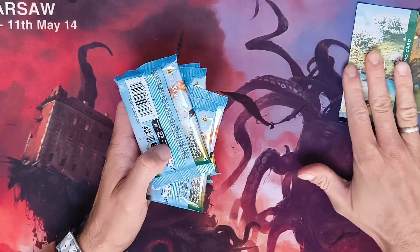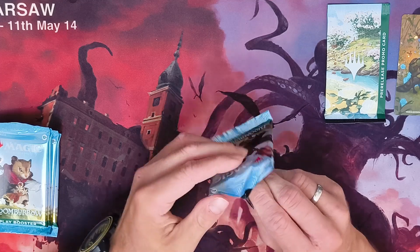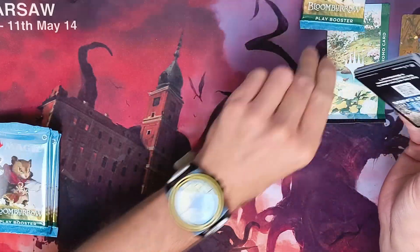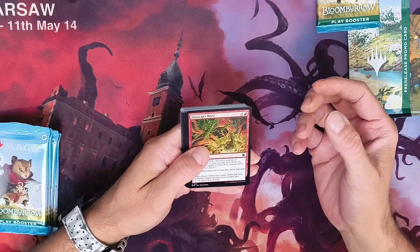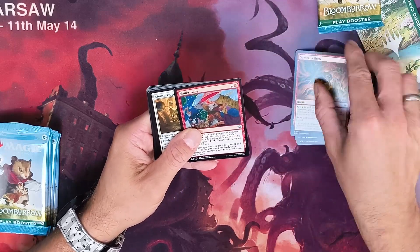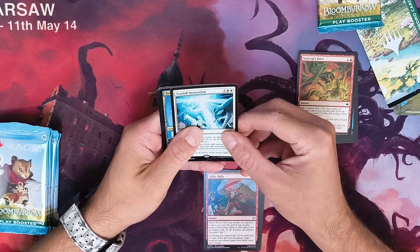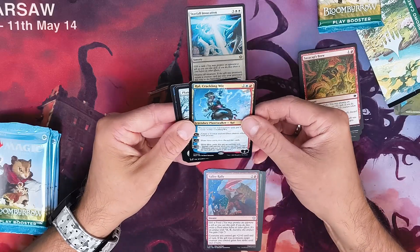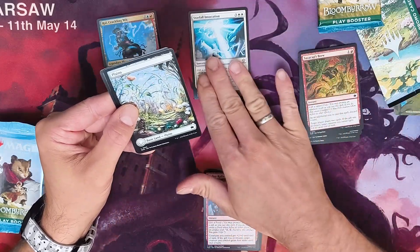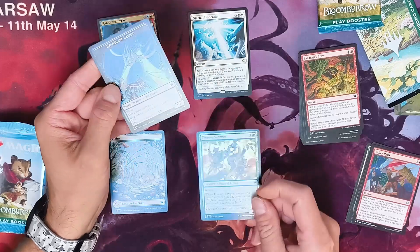Let's keep the promo card for the end and start opening. In Bloomburrow it always comes down to the animals — mice, rabbits, raccoons, squirrels, birds, and so on. Going quick through the commons: one, two, three, four commons. We have the first rare, which is Starfall Invocation, and a nice hit — a mythic! It's a planeswalker, full art. Very good!